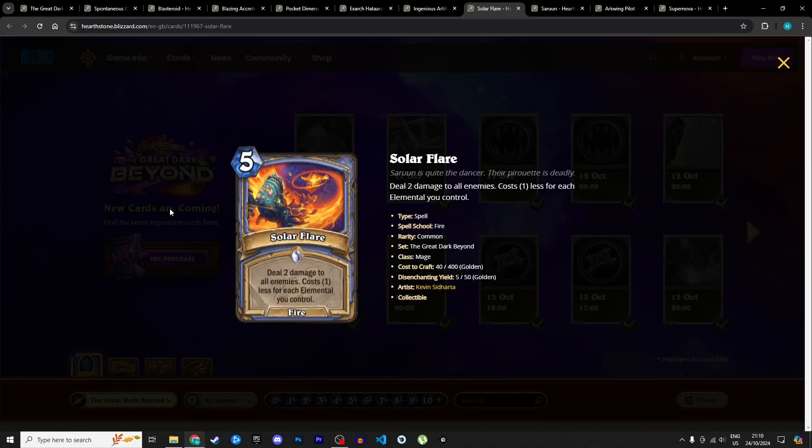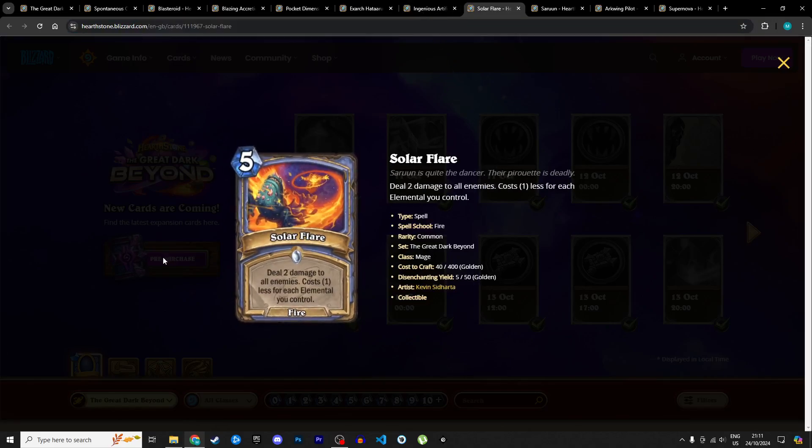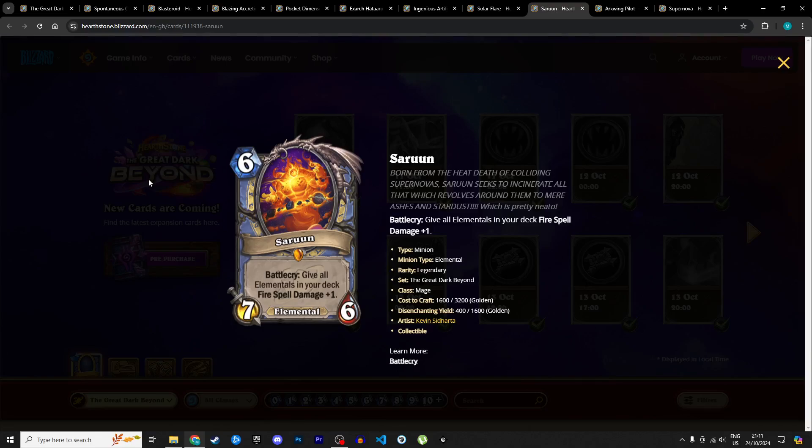Next is Solar Flare, a 5 mana spell: deal 2 damage to all enemies — basically Consecration — but it costs 1 less for each elemental you control. With two or three elementals on board this is 2 or 3 mana deal 2 to all enemies, which is really good. Beyond that it gets broken. If you have spell damage on board it scales up, and if it gets shuffled via Blastoroid it gets an extra discount. I'm giving it 4 stars in Standard and 3 in Wild.